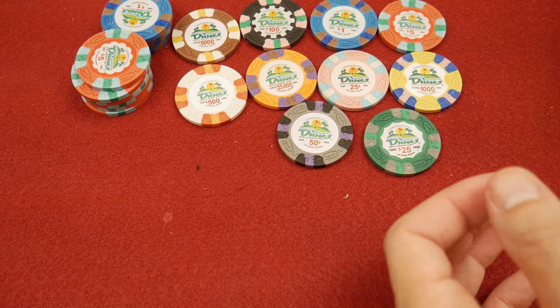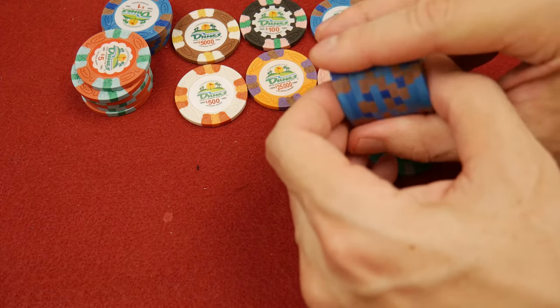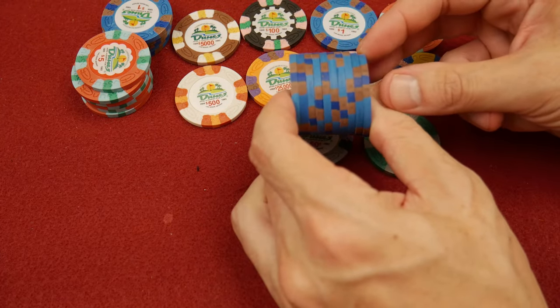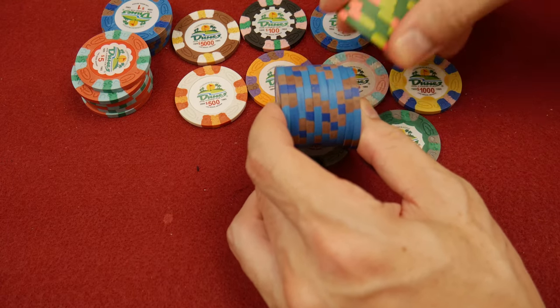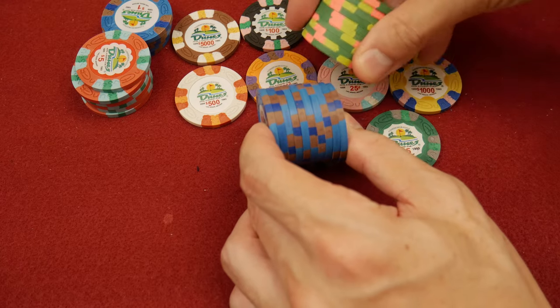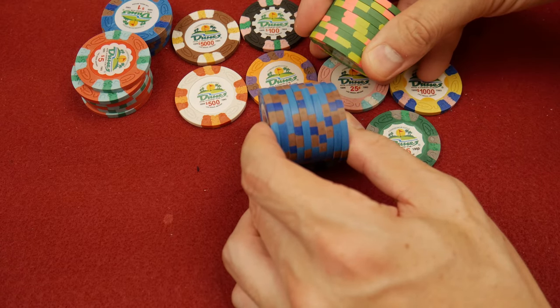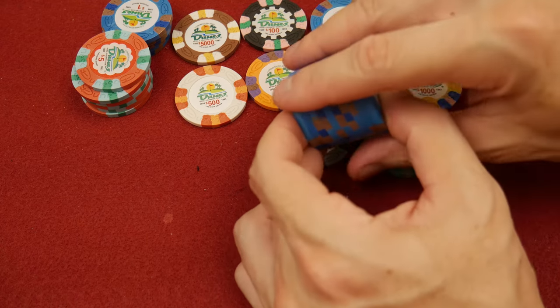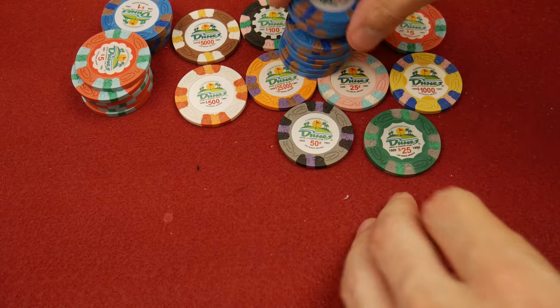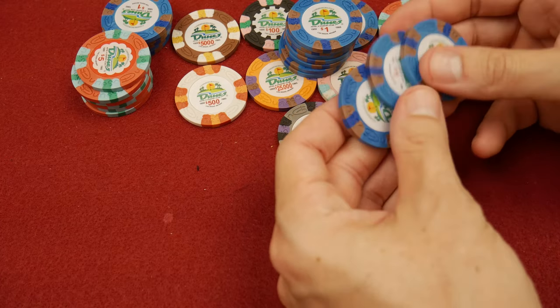Other quality control things you'll notice: they have sharp edges. Unlike China clay, these are more akin to a Paulson-style chip. Here are some Paulson Classic 25s right here — these have very similar edges. However, it's a different material. The edges themselves are actually very clean.